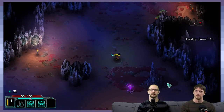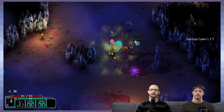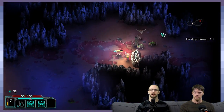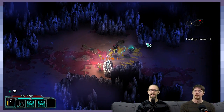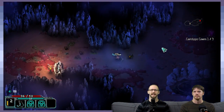He doesn't seem to stun them as much, but he's got speed and his area of attack is lower. Already got a level — wow, that was super quick! Space is the dodge button, and you're going to be using that a lot.